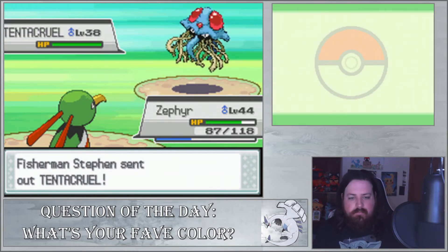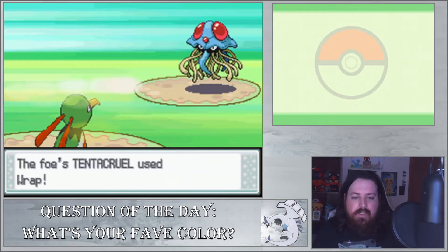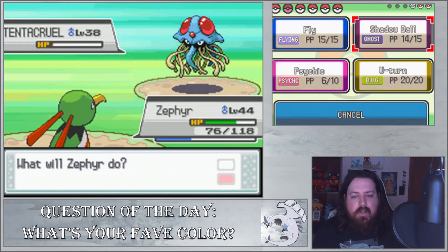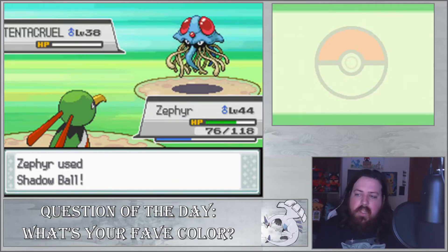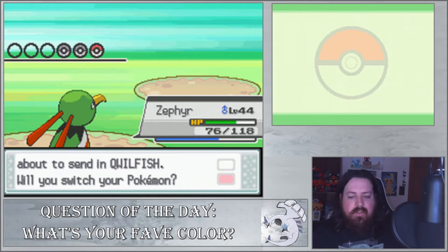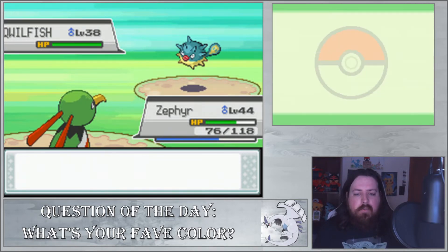We almost took it out with one hit. Anyway, it's going to use Wrap on us, and I can easily just Shadow Ball it to save my Psychic PP. Qwilfish isn't that much of a problem either. I feel like Tentacruel is the specially defensive one, whereas Qwilfish is the physically defensive Water/Poison type. This thing's got better physical bulk, so with that in mind, we should be able to one-shot it. But that's the thing about Tentacruel — it's actually got really good special defense.